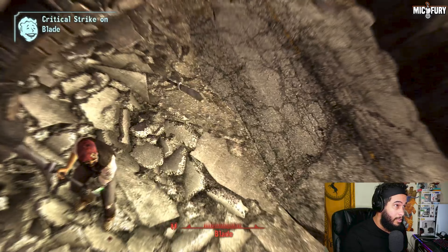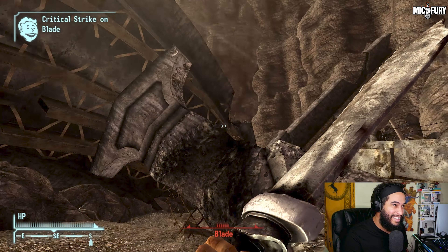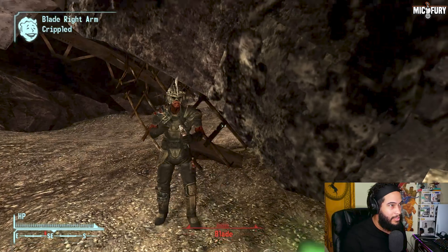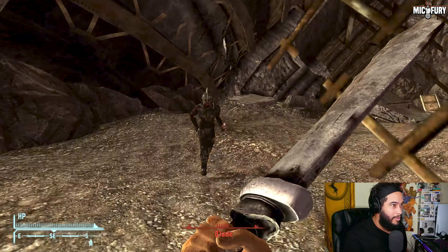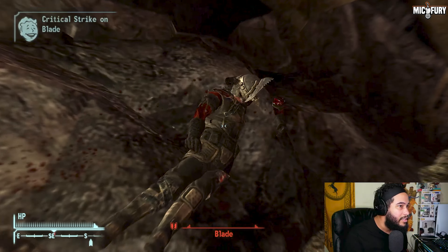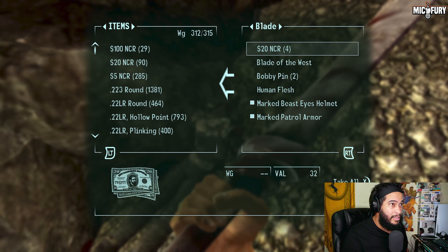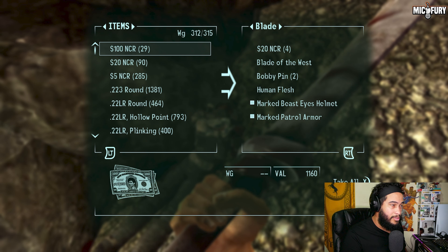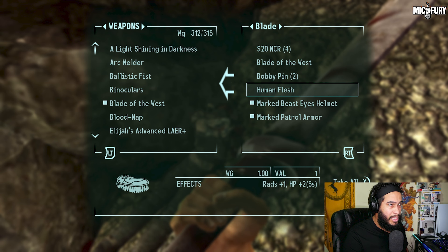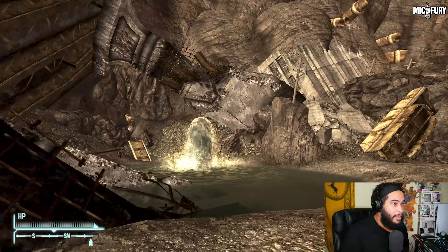I'm going to use Mauler on him right now. He has a satchel charge — I have knockdown on my melee attacks. So Blade of the East — I already had one so I can just use it to fix it up. But yeah, there you guys have it.